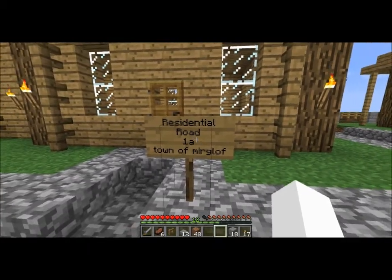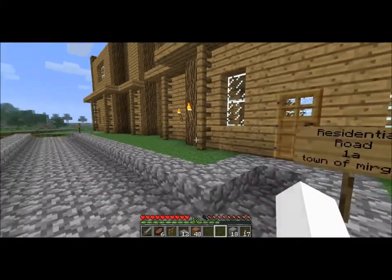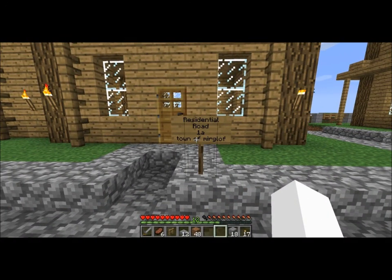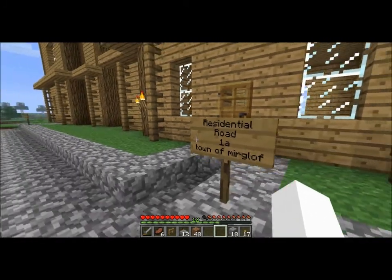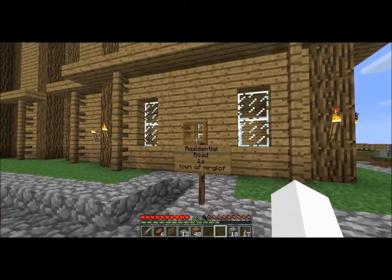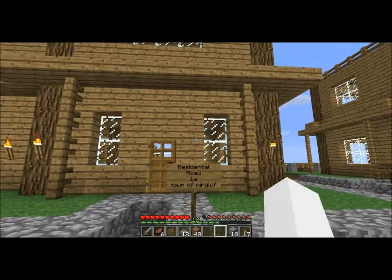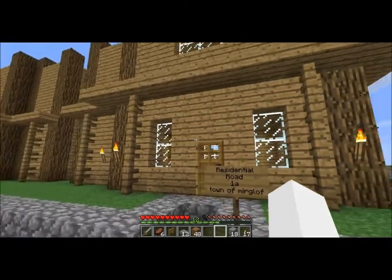What I mean by that is, when you see a house that you like and you would prefer to have your name — your Minecraft account name, your YouTube account name, whatever you want — you would leave a comment and say, 'I want house, for example, this one: Residential Road 1A, Town of Miragloff.' And it's first come, first serve, so if you're the first person, I would change that sign and put your name there.